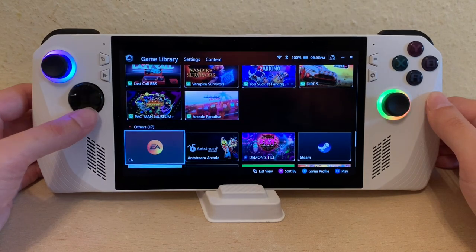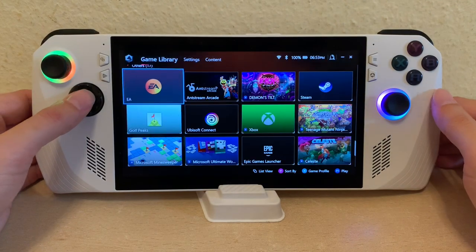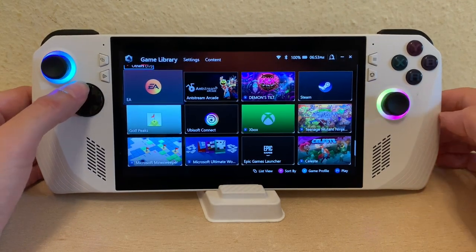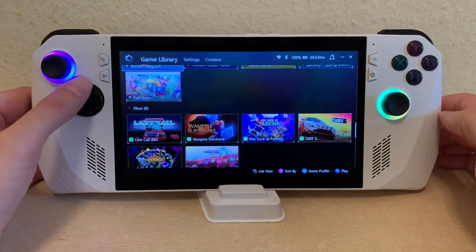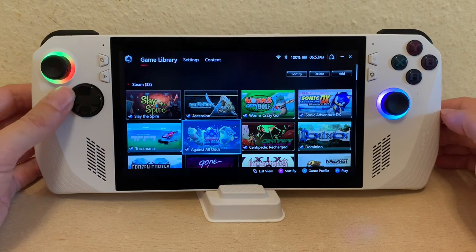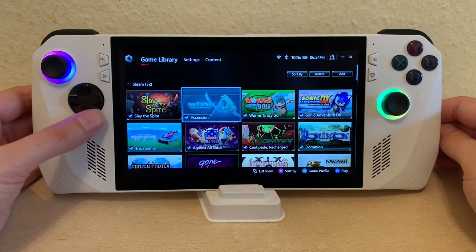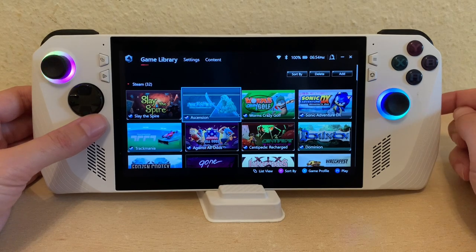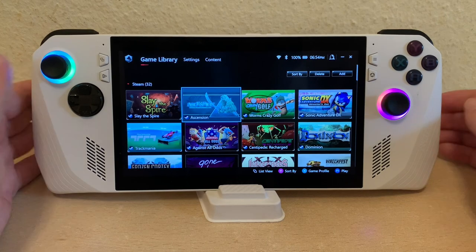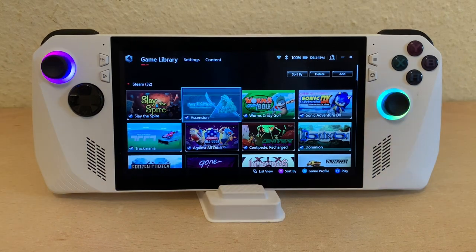But you get this flexibility — you get Windows gaming, you can do what you want. You're not limited like on a Switch, where you're only allowed the things Nintendo wants to sell you. So it's been liberating for one thing, but also frustrating on the other hand. It's really a double-edged sword. And when you get one of these things, you really have to connect a physical keyboard, because this is not going to cut it without one.